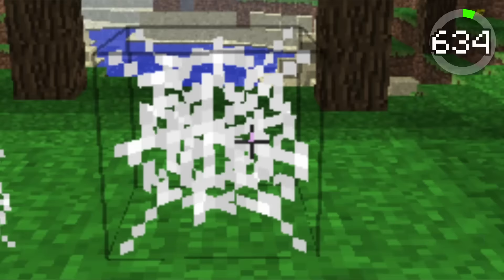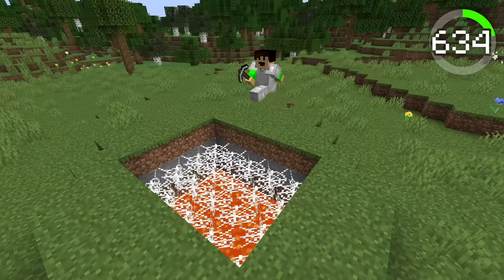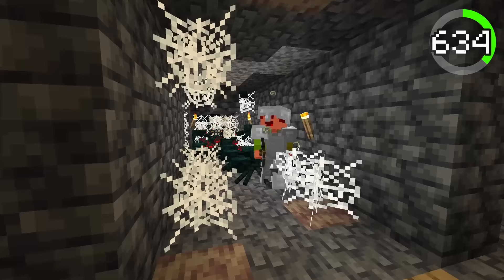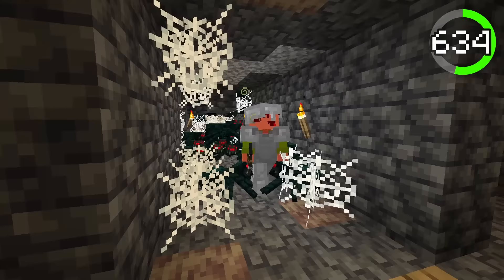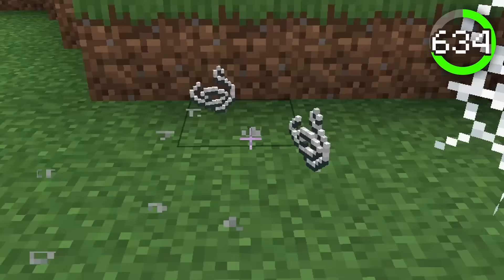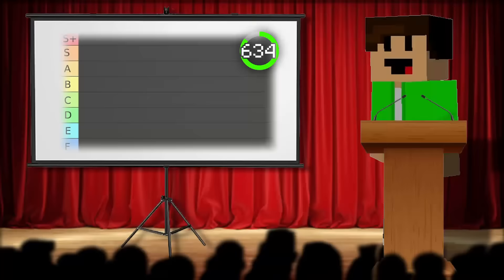Number 634, the Cobweb. Introduced in beta version 1.5, the Cobweb was added. The main purpose of the Cobweb is to slow things down, especially players heading towards a slow, painful death. These Cobwebs can get you stuck in mineshafts while an army of spiders runs through them at the speed of light. I have died so many times because of Cobwebs. These blocks are basically naturally spawning death traps that spawn in mineshafts, strongholds, igloos, abandoned villages, and woodland mansions. If you break these with a sword, you get one piece of string. I'd give these Cobwebs an F because they're very annoying, sticky, and slow.